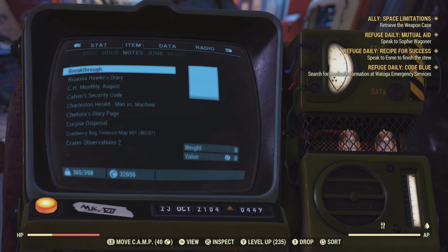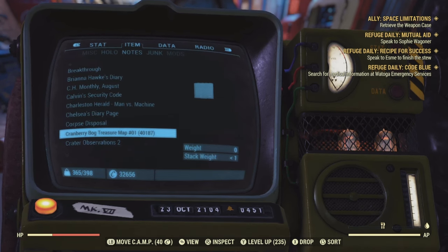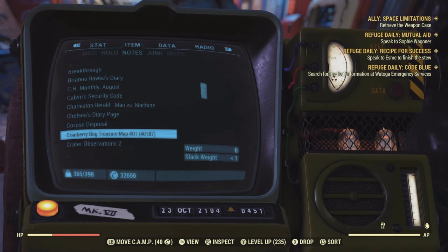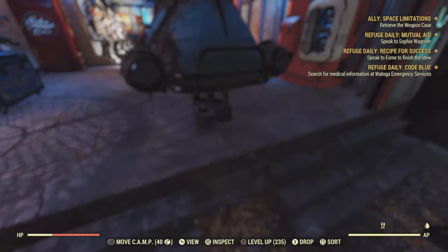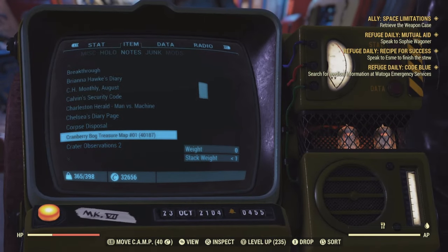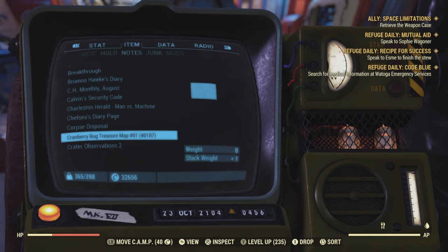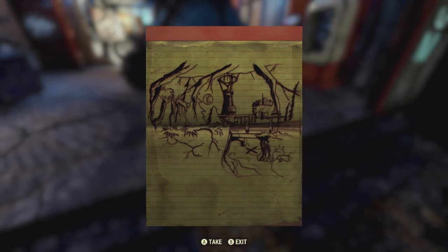So we go into notes. As you guys can see here, I have the Cranberry Bog treasure map. I have 40,000 of these and getting them is very, very easy. You can buy them with caps. Do not underestimate these — they are really, really overpowered. The amount of junk you guys can get from this is insane. I'll explain exactly why you'd need this.